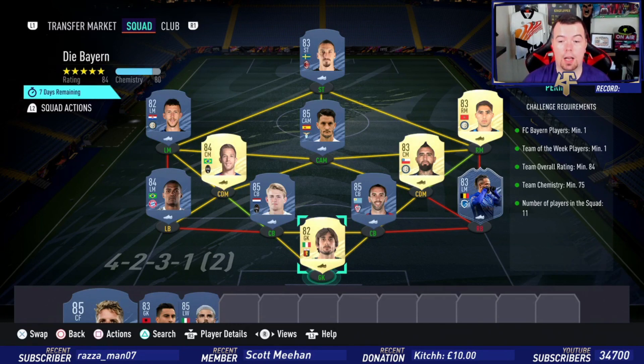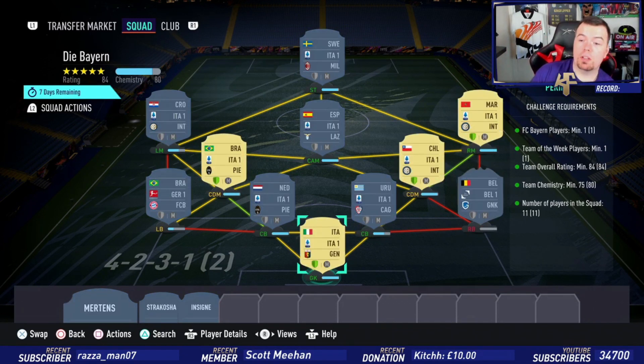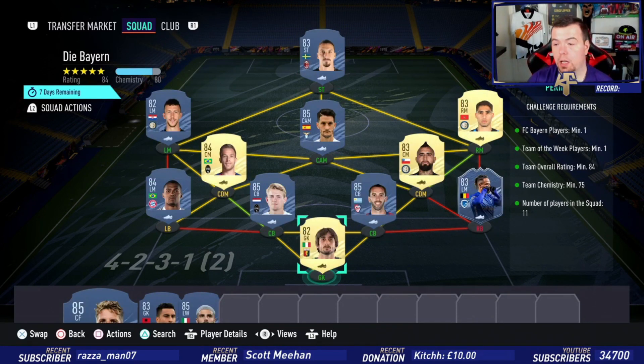I've used Costa — you can use Coman as well, you just have to play around with the SBC a little bit. Team of the Week: I've used Bogdano, he's the cheapest 83-rated TOTW card at the moment at minimum price. Team overall: four, smack bang at 84 — can't lower anyone else. Team chemistry: 75, 176 — no position changes, loyalty, and 11 players in the squad.